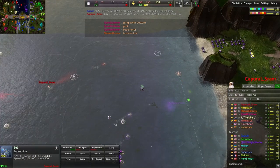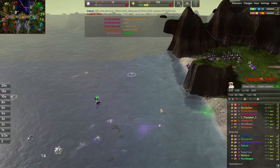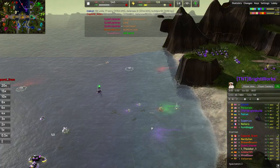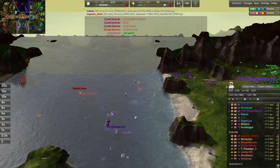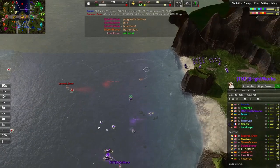Interesting fact about submarines: when you attack them from behind, they can't fight you. So that was my plan here. I had perfect vision from this sonar station, so I was able to take a beautiful engagement and just kill one of these submarines completely for free. Apparently it takes three hits from a submarine to kill another submarine — good to know.